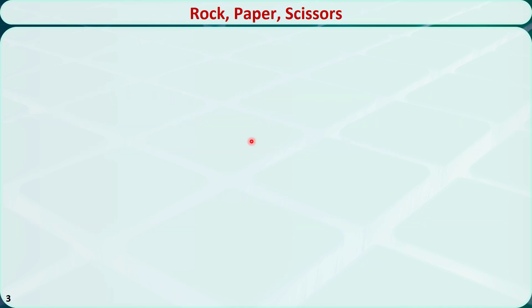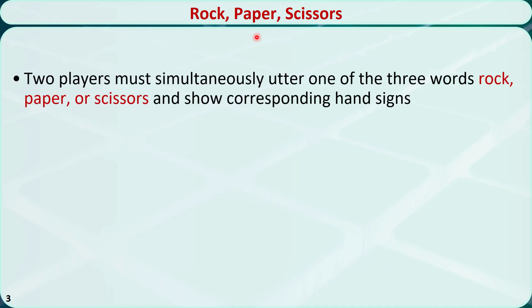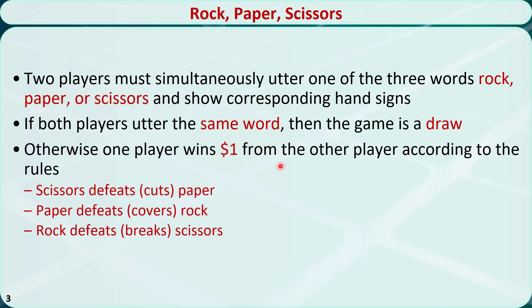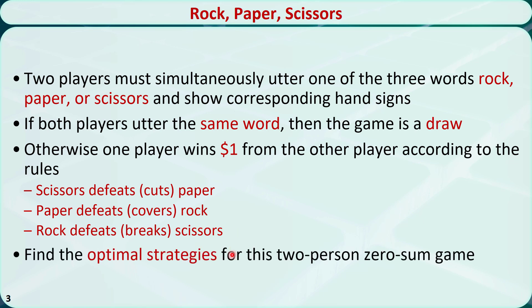Let's see an example. Two players are playing the Rock, Paper, and Scissors game. They must simultaneously utter one of the three words — Rock, Paper, and Scissors — and show corresponding hand signs. If both players utter the same word, the game is a tie. Otherwise one player wins $1 from the other according to the following rules: Scissors defeats Paper, Paper defeats Rock, and Rock defeats Scissors. Find the optimal strategies for this two-person zero-sum game.